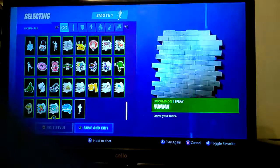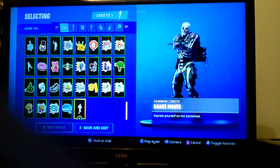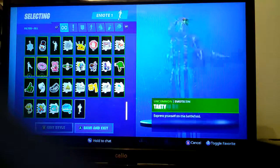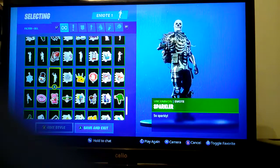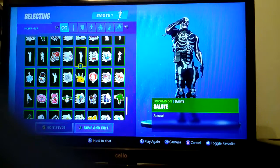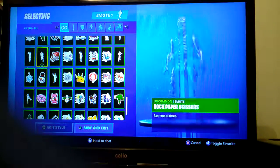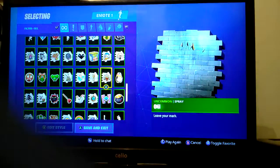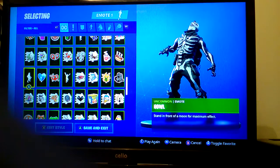These are my dances. Default Dance — of course. Take the L, which is from 14 Days of Fortnite. Sparkler — what you get when you complete a challenge because I bought it, it's quite rare. Slow Clap, Salute, Rock Paper Scissors, Respect, Evil Wave, Red Card, Jubilation.